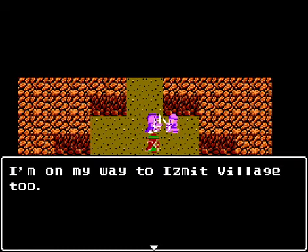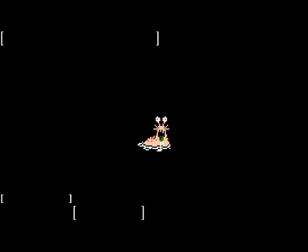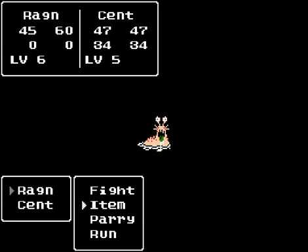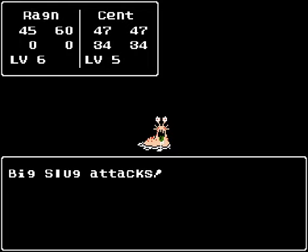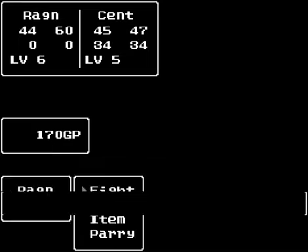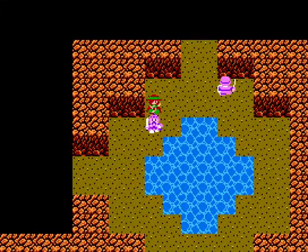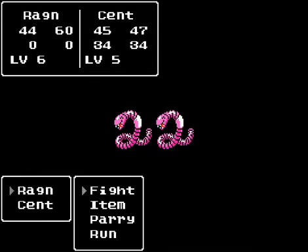I gave her some new items: the magic knife, and we also got a couple bits of armor. I got the leather shield for Ragnar, and a magic leather hat for Scent. I wasn't sure what she could equip - she can only equip the magic knife, not the copper sword. Honestly, the dodge rate in this game is a little ridiculous. I really do think it needs to go down a bit - people miss way too often and battles go a little too slow in my opinion.